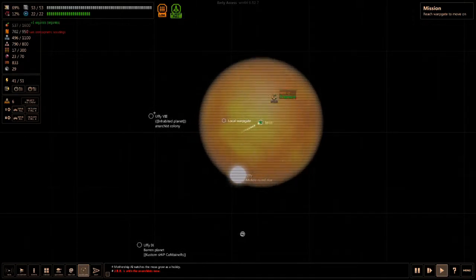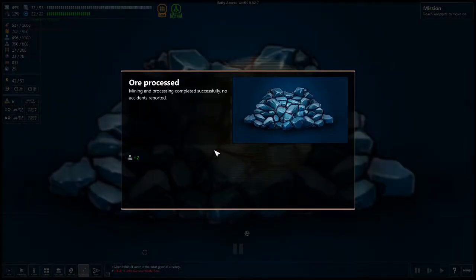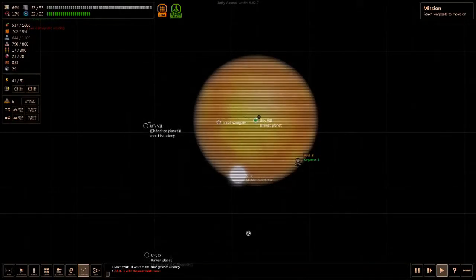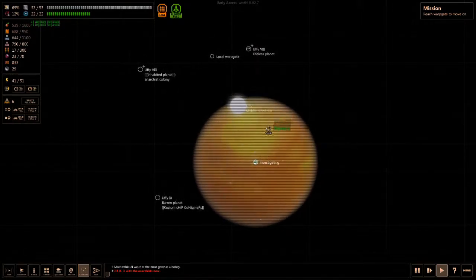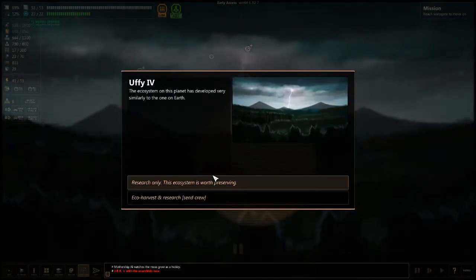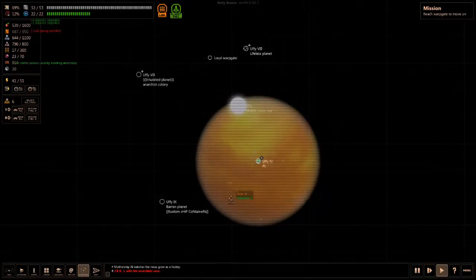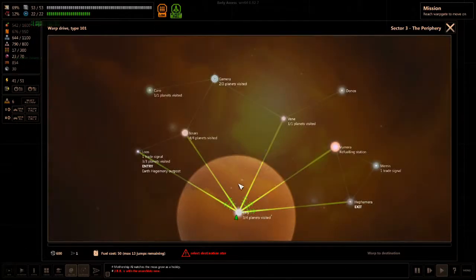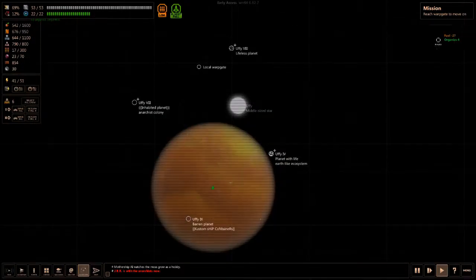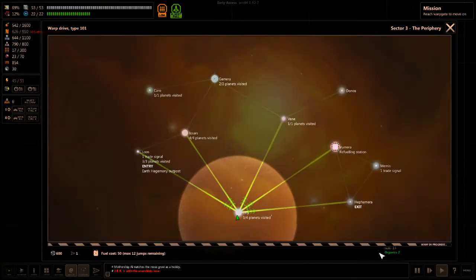Lightless plant — I'm fine checking out lightless plants. We don't lose our crew there. We get metal. Research this ecosystem. Custom ship containers. Let's travel to the refueling station.